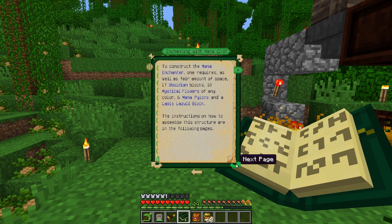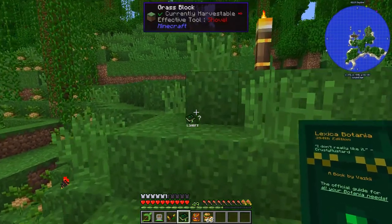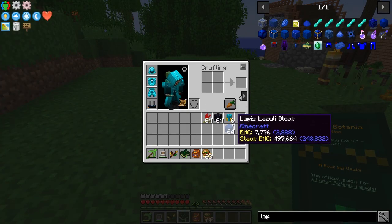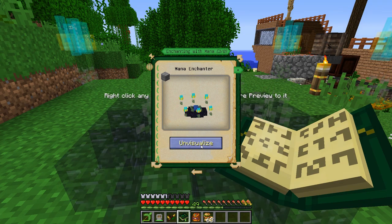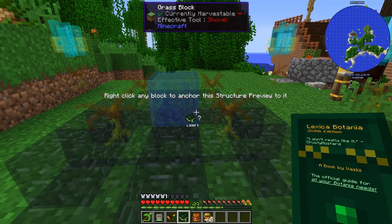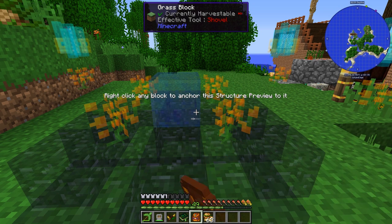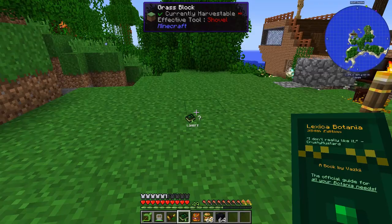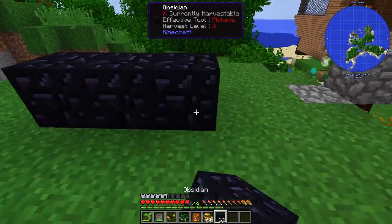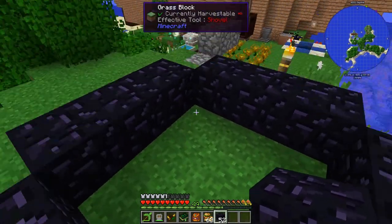The instructions on how to assemble this structure are in the following pages. It looks like it's just the blocks, the flowers, and the pylons. Let's go up here and try to visualize this again. It looks like three and three. I'm having a lot of trouble with this — let's go back to the book and unvisualize, and put this down here.